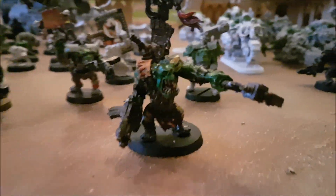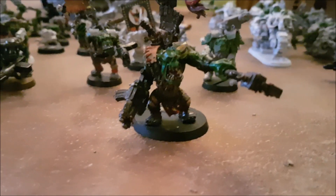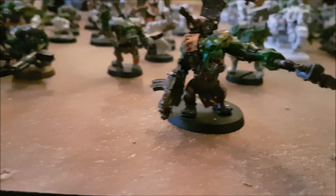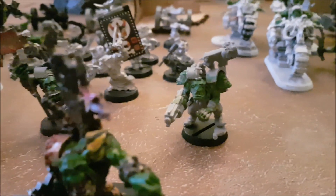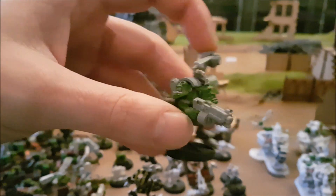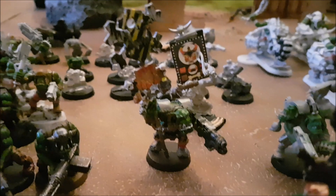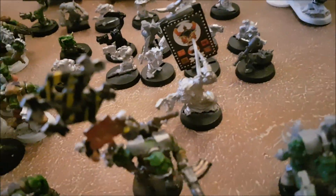For the Orks, I have a Warboss with a Woppa Skill Choppa. His warlord trait is Might is Right, so he has one extra Strength. My second HQ is an old-school model I made about 10 to 12 years ago — it turned out to be a Weirdboy. For Elites I have a Nob with a Waaagh! banner, one Nob with a grabber stick.